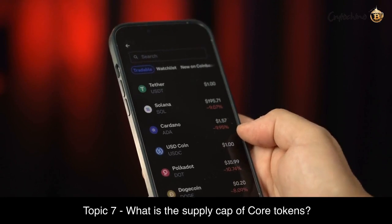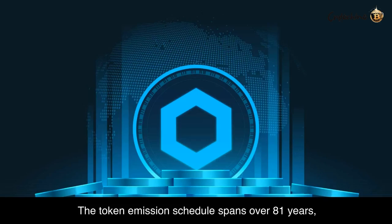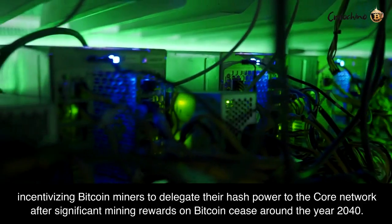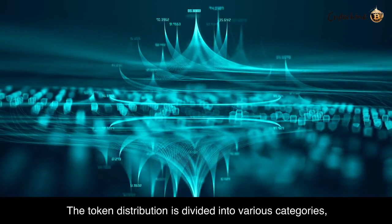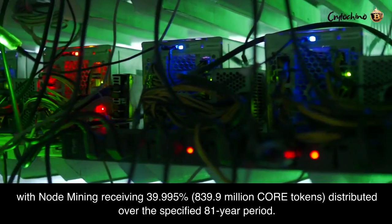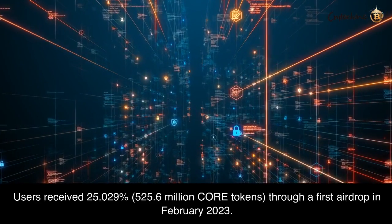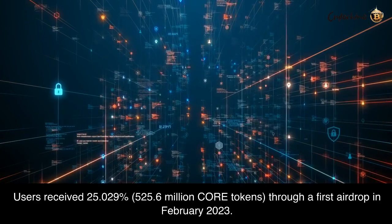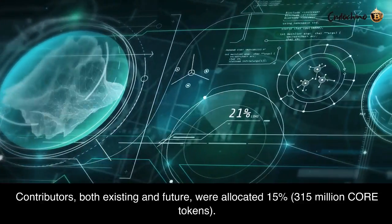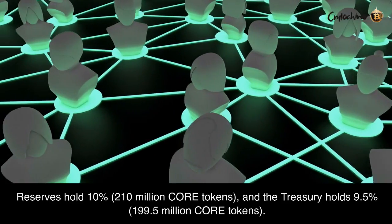Topic 7: What is the Supply Cap of Core Tokens? Core has a total supply cap of 2.1 billion tokens. The token emission schedule spans over 81 years, incentivizing Bitcoin miners to delegate their hash power to the Core network after significant mining rewards on Bitcoin cease around the year 2040. The token distribution is divided into various categories: node mining receiving 39.995% (839.9 million Core tokens) distributed over the 81-year period; users received 25.029% (525.6 million Core tokens) through a first airdrop in February 2023; contributors, both existing and future, were allocated 15% (315 million Core tokens); reserves hold 10% (210 million Core tokens); and the treasury holds 9.5% (199.5 million Core tokens).